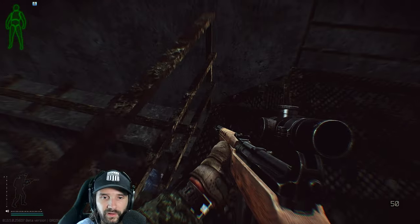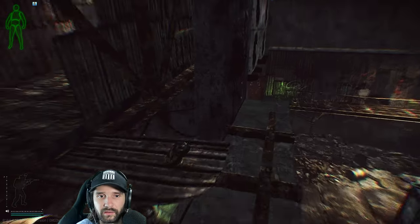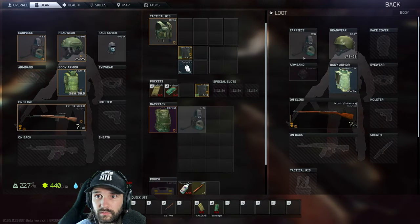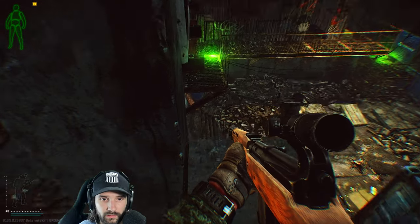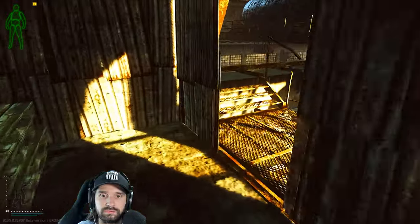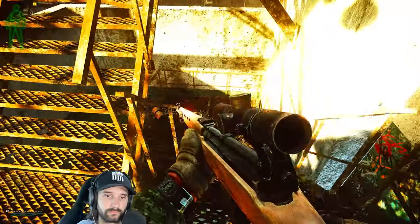As for downsides, you cannot put a suppressor on this weapon, meaning whenever you fire it, people will know where you are. The only scope or sight you can put on it is the PU scope at 3.5x magnification, so it can get a little disorienting to use in close range. Although the point fire on this weapon has felt pretty good, so do not be afraid to use it in a close-range encounter.